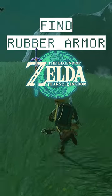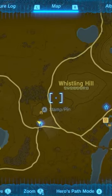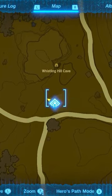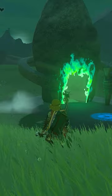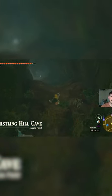Now, finally, let's talk rubber armor. The first piece of rubber armor that we need is straight south of Lookout Landing. You'll come to an area called Whistling Hill. There's also a shrine here called the Tenantin Shrine. From that shrine, head north to the Whistling Hill Cave. Inside this cave, follow the path and you will find the rubber armor.